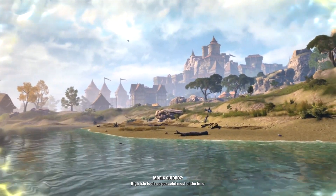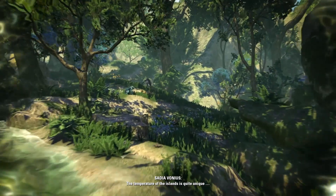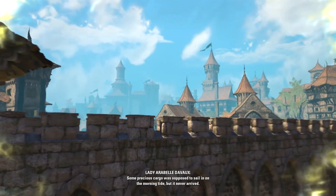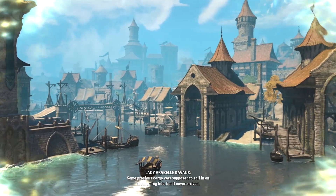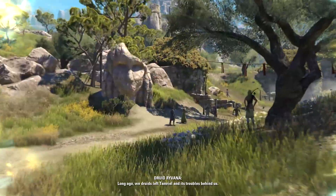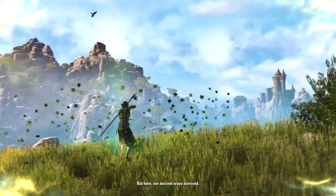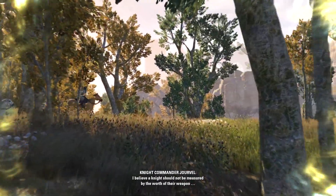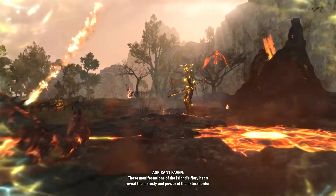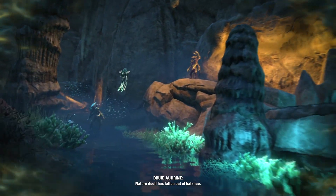High Isle feels so peaceful most of the time — that's why I like it here, arrested from all the chaos of the mainland. The temperature of the island is quite unique and it facilitates all sorts of strange and beautiful things. Some precious cargo was supposed to sail in on the morning tide, but it never arrived. The people need to believe we have things under control. Long ago, we druids left Tamriel and its troubles behind us, but here our ancient ways survived. I believe a knight should not be measured by the worth of their weapon, but by the allies they keep. These manifestations of the island's fiery hearts reveal the majesty and power of the natural order. Nature itself has fallen out of balance.